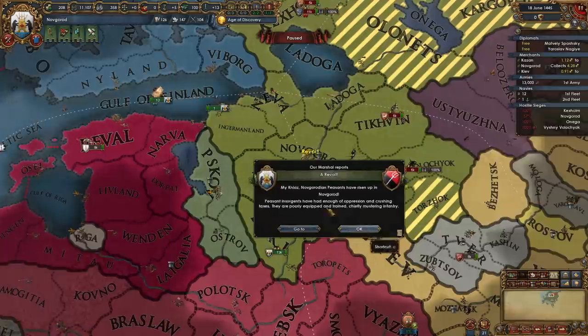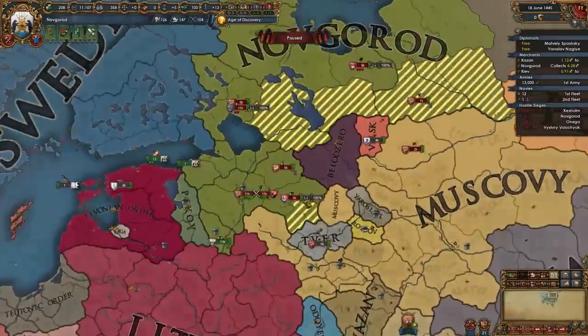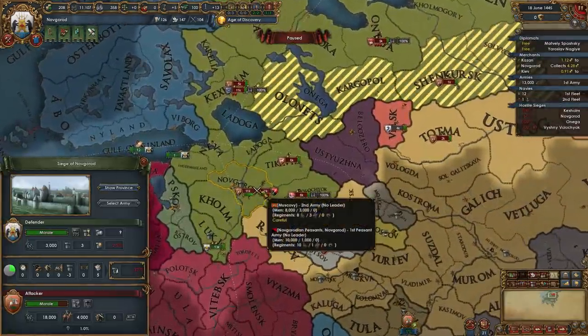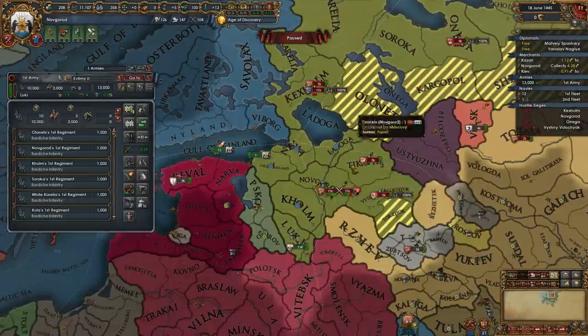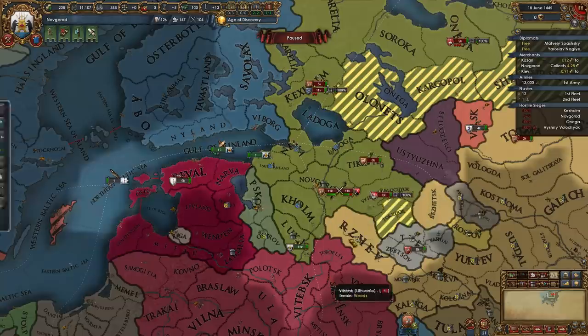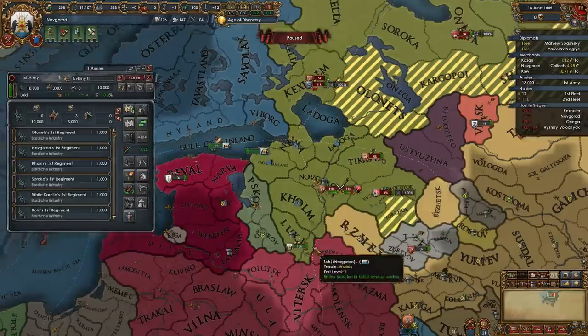We'll take some mercantilism. Look — rebels! Rebels are a good thing. If you get any events that allow you to spawn rebels in your country, fire them. What will happen is the enemy will treat them as if they are your soldiers and go engage them directly. You can fire estate disasters and events to just throw problems in their way. Watch as Muscovy or his subjects go and fight this Novgorodian rebel stack.